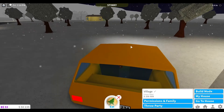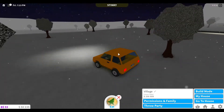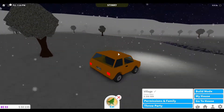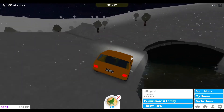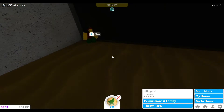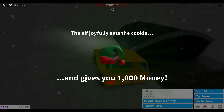For the ninth elf you want to head to the river, and you're going to drive right over to here. Then you're going to hop in the water because the little elf is in the water, just down here as you can see. Give him that and he gives you the one thousand money.